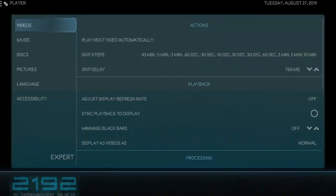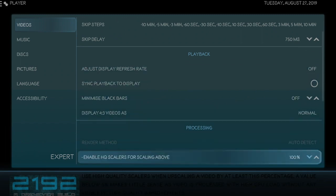First thing I want to touch on is Player. Enable HQ Scalers for Scaling Above — you guys need to check on this because sometimes people might have it on 100. If you don't have a device with three gigabytes or up, you don't need to have yours on 100. I'm on an NVIDIA Shield. Fire TVs, Fire Cubes — 50 or 60. If you're on a Fire Stick, which is one gigabyte or less, keep it on 20. And if you get invalid, that means it's just 64-bit.